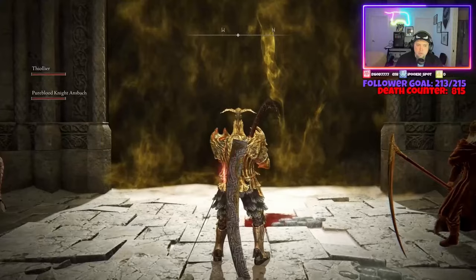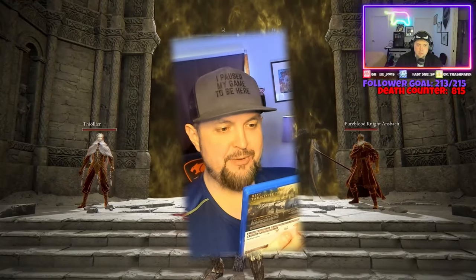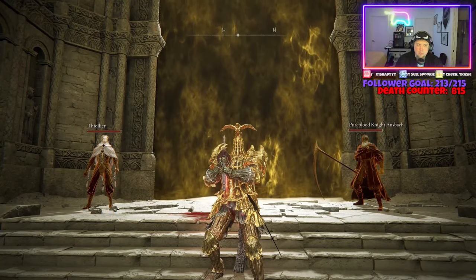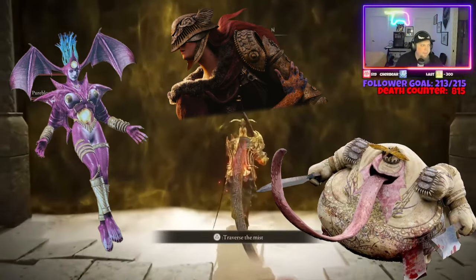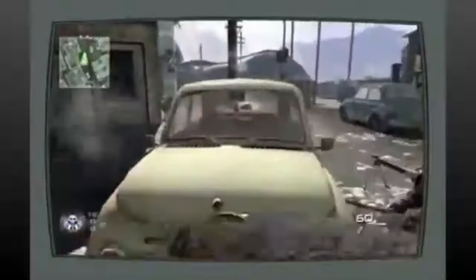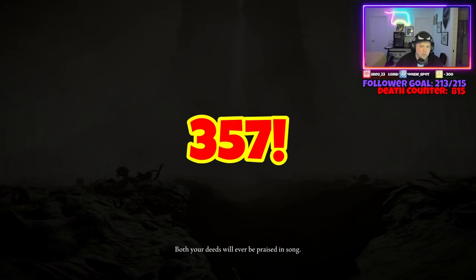On my first playthrough of Elden Ring's Shadow of the Erdtree DLC, I managed to get to the final boss — Consort Radahn — and let's be honest, I was struggling. This was arguably the toughest boss I'd ever fought in any game in history. The interesting thing about Elden Ring's bosses is that they're all difficult when it's your first time, and the way you learn how to beat them is often through death itself. And I died — oh, did I ever die — 357 times to him specifically, to be exact.